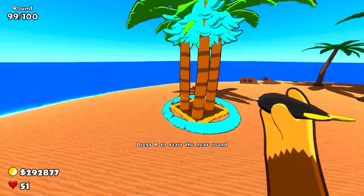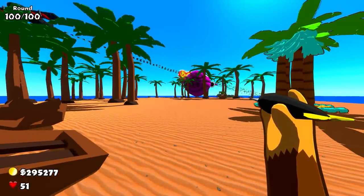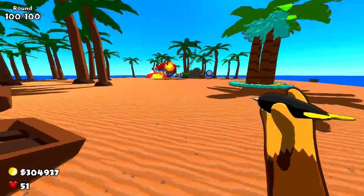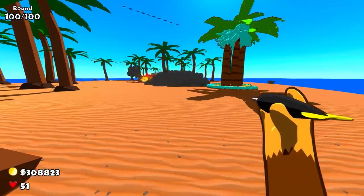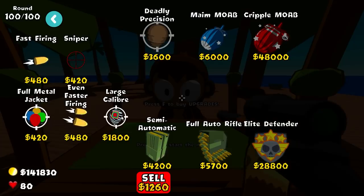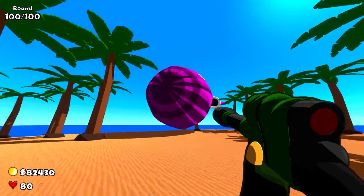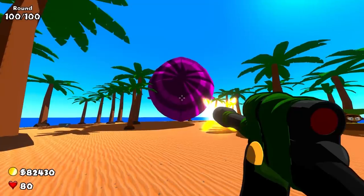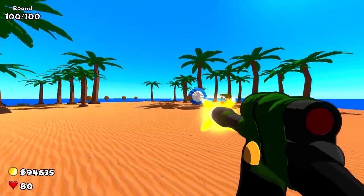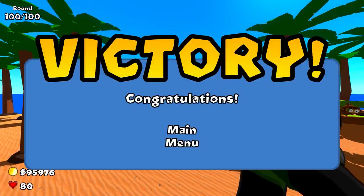I'm just going to stand right by the shipwreck and do nothing. Can the Spectre take care of the BAD Balloon without me doing a single thing? The DDTs could get close, but the Spectre just destroyed it in seconds. Not a single balloon came anywhere near me. For one final test, I want to see how good the best upgrade — in my opinion, the Hypersonic Cripple MOAB — is against the BAD Balloon. Three, two, one — it's actually taking quite a long time. Wow, the BAD Balloon actually lasted more than a second — I'm genuinely surprised. Everything else gets obliterated instantly. Anyway, I hope you guys enjoyed the video and all of the Hypersonic Towers — see you in the next video. Peace.